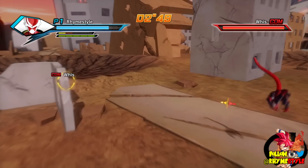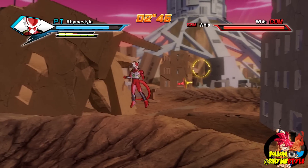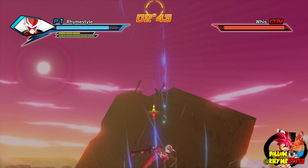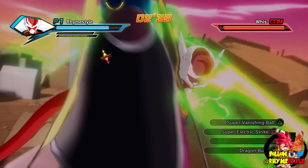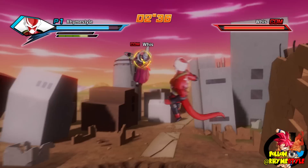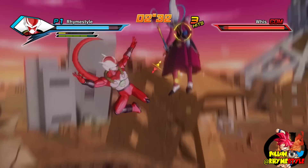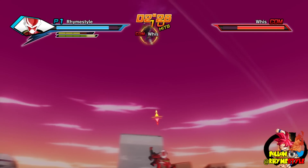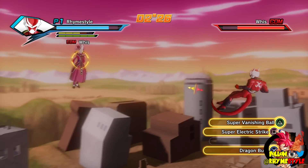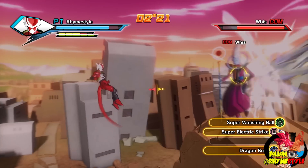As soon as I get some ki I'm going to show you how useless Super Electric Strike is. Watch — because I'm fighting a computer opponent it's actually going to work. The problem with Super Electric Strike is it fires too far ahead of you now and always misses. So essentially if someone fires Super Electric Strike, it's just going to miss unless they try to run away. And even if they run away, there's still a good chance the attack is going to miss. It's been super nerfed.